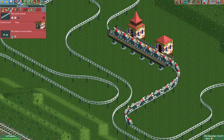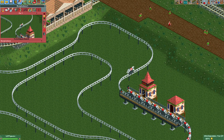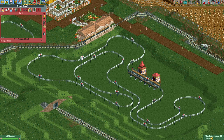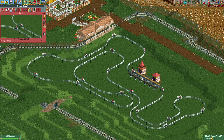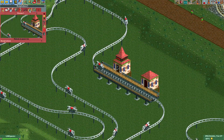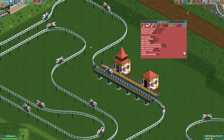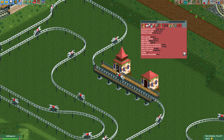I'll quickly give them a different color and test the ride. The horses should now make it through the track without any issues. Looking at the interval between horses, 20 is a good number — there will always be at least one horse in the station so guests won't wait too long. The stats are pretty terrible though; since this uses the stat calculation for a steeplechase coaster, it expects hills and dips, and since we're not building it as a coaster the stats are poor.